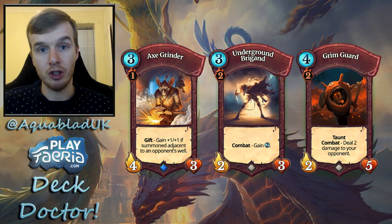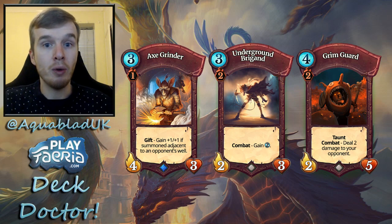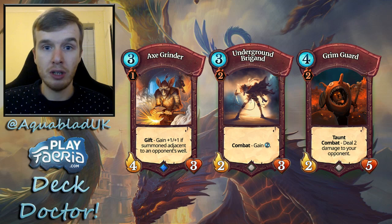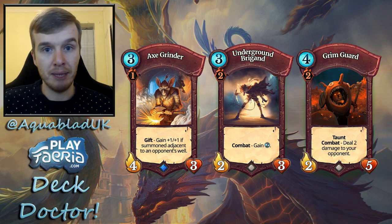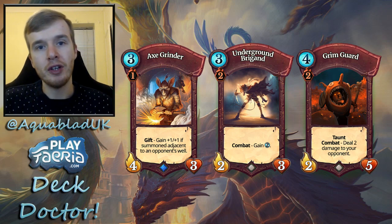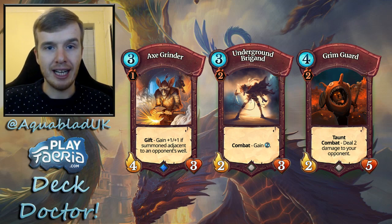Underground Brigand is a great Feria gatherer, cheap, and his combat ability gives you economy. Grim Guard is a good defensive creature at only four Feria. Both Grim Guard and Underground Brigand cost two mountains so you can't play them until turn two, but they'll collect for you then — whereas Axe Grinder starts collecting on turn one after you play him. If you get one or two of these cards, you can then consider the luxury mulligan cards.